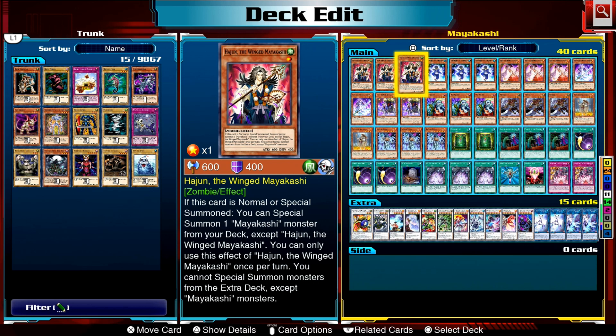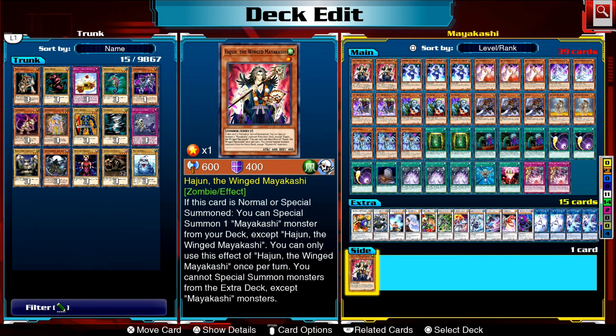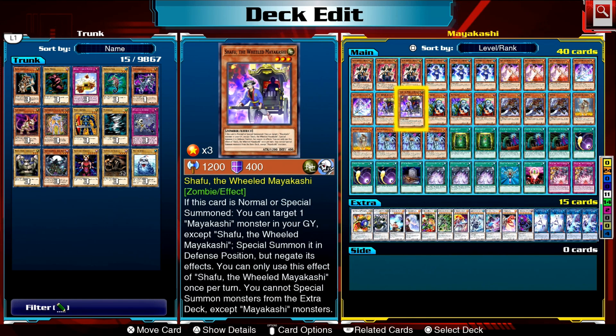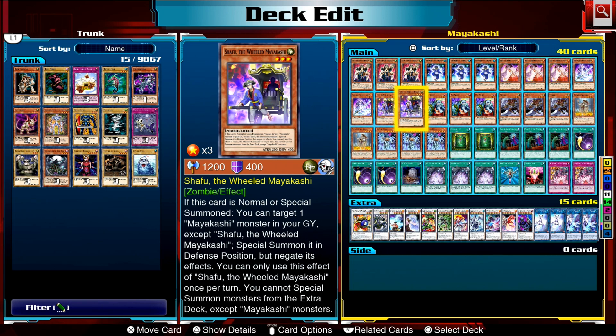So who are the Mayakashis? Your main Mayakashi starter is Haijin the Winged Mayakashi. When he is normal or special summoned you can summon another copy from your deck. A great counterpart — I play two of — is Shafu. Shafu can do the same thing as Haijin but instead of doing it from your deck he does it from your graveyard.